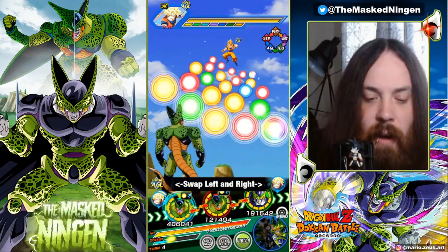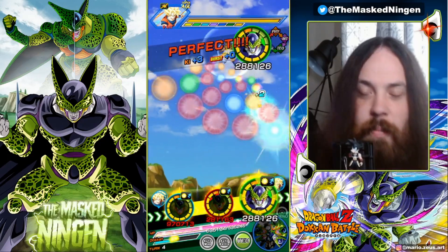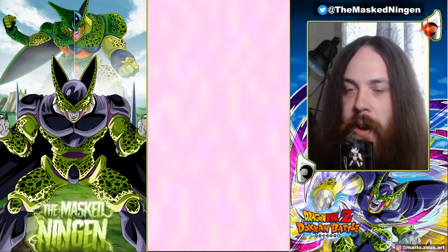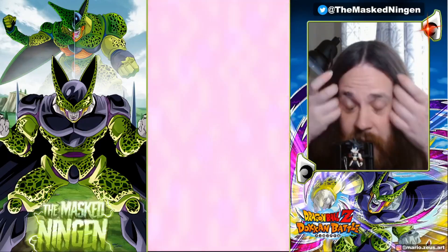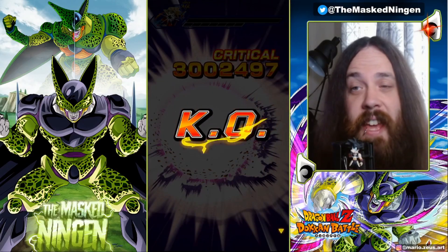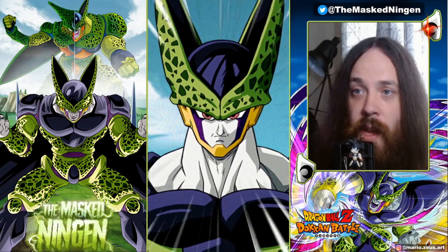Especially against events like Legendary Vegeta on Global or the Red Zone on JP, you do not want to bring this guy in — he will get cooked. Mine is only 55% so even at 55% he's very good, but he'll get torn apart by Blue Evolution Vegeta. This Cell really needs a strong link partner. He's absolutely crazy kit-wise — a lot of people are saying he's the best, or one of the best TURs, probably top five, maybe top three especially for Global.